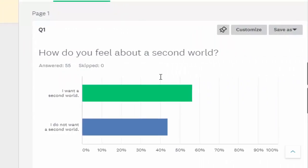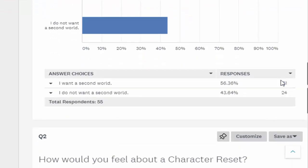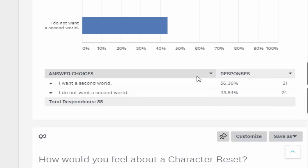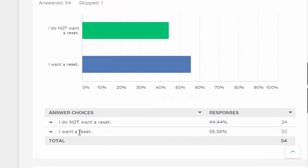How do you feel about a second world? I want a second world is winning by 56%. It was 31 people in favor of a second world, 24 people against. The next question is how would you feel about a character reset — and that was 55% in favor of a reset, 44% not wanting a reset. The votes are basically the same. One person abstained from the second question, and I suppose they wanted a second world and didn't care about a reset.